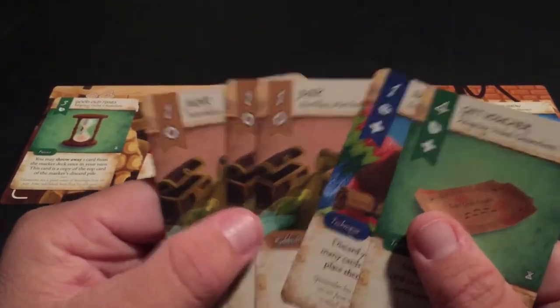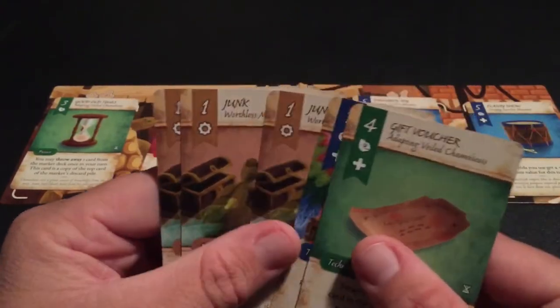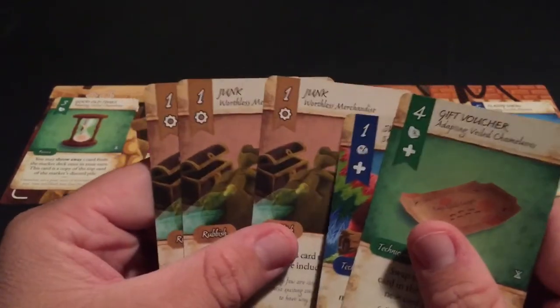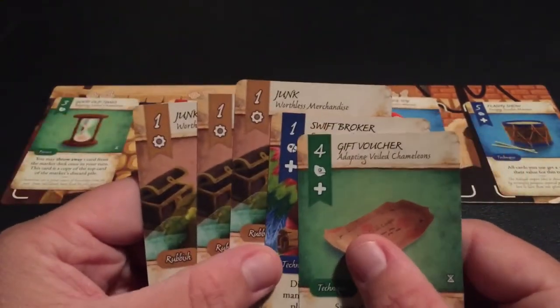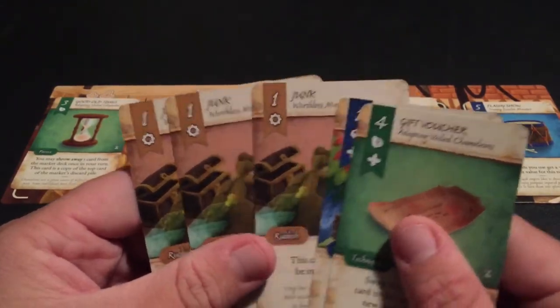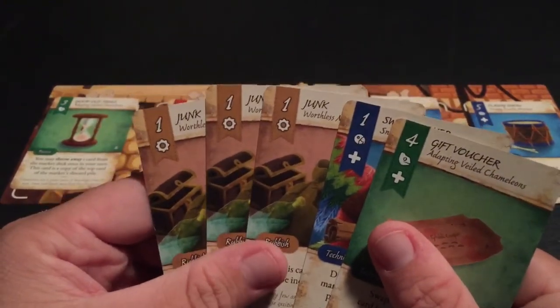There are cards that let you get rid of junk cards or certain animal cards you don't want by trashing them. That's really the only way to trash cards in this game — if you have a card that says you can. Once a card goes to the trash pile, it stays there; you won't get it back.